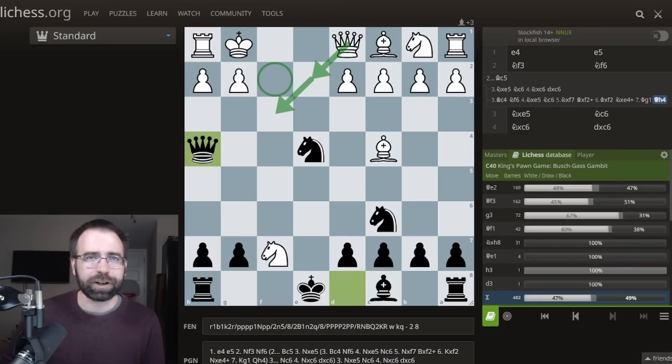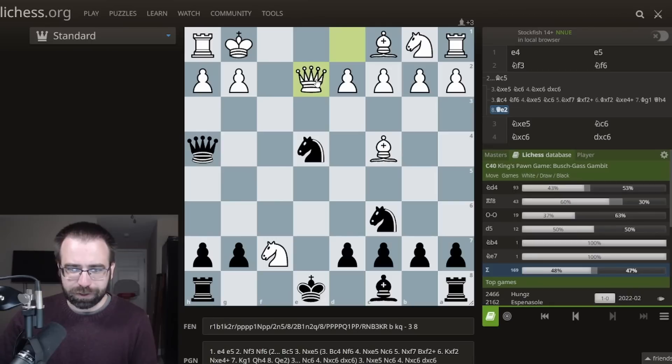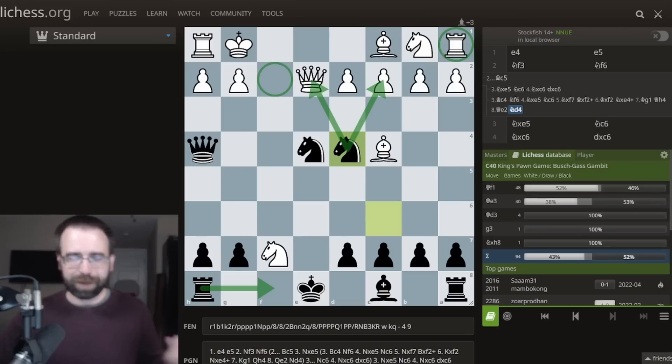After King to G1, we can play Queen to H4, trying to play for a checkmating attack. What's interesting is that most players are messing up here — Queen E2 or Queen to F3 are the most popular moves, but they both fail for the same reason. After Queen E2, for example, we can play Knight to D4. Not only are we attacking the queen, but we still have the threat on F2. We're trying to checkmate the king, and we've introduced the idea of taking on C2, which would win the rook in the corner.